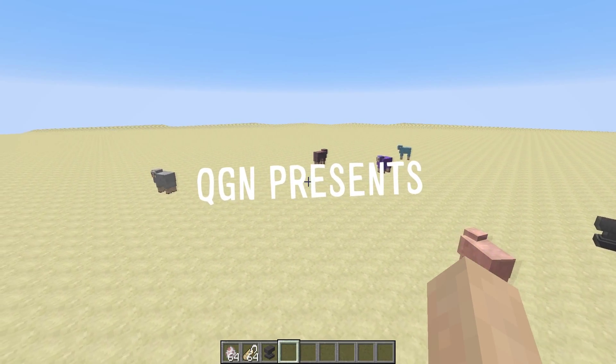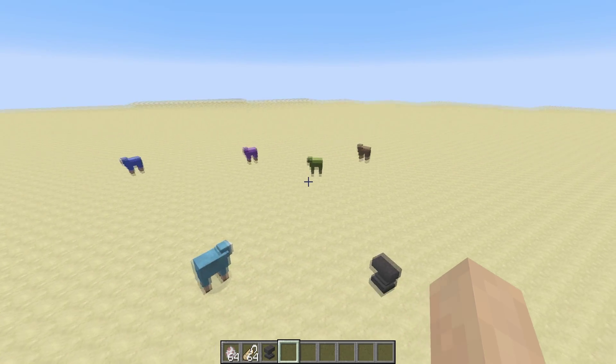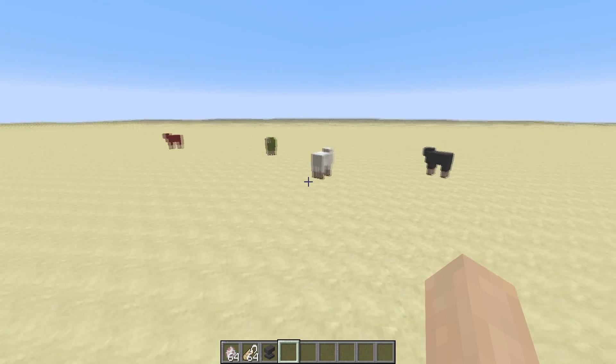Hey, what is up everyone, it is Unloader here and welcome back to Minecraft on the QGN. Today I have a really awesome thing that they added to 1.7.3 for you guys. And this is Rainbow Sheep, as you can see.